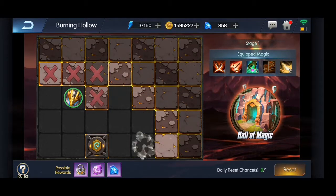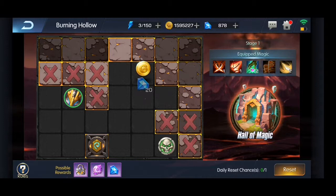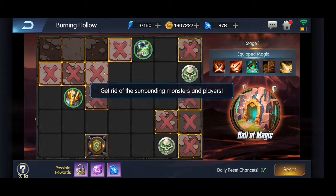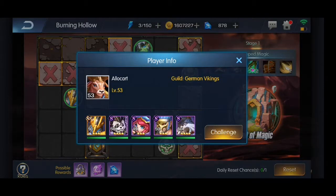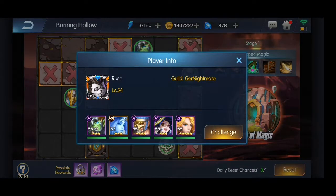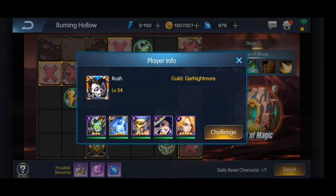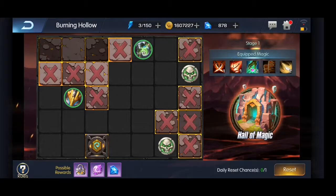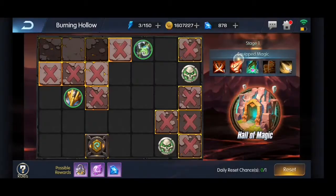We can click more tiles in this dungeon and see what we can find — some gems, some gold. This actually gives you nice rewards. Now there are two actual players. This one looks really hard, this one is doable, but I prefer to kill these monsters because they are just easy to wipe.